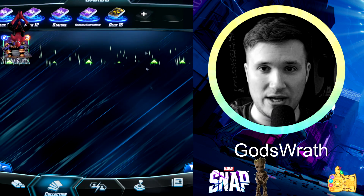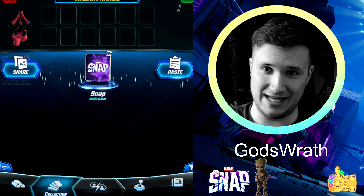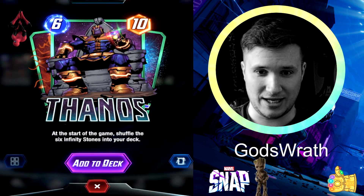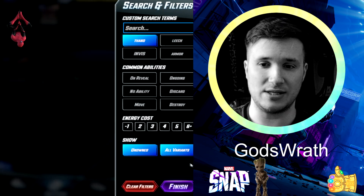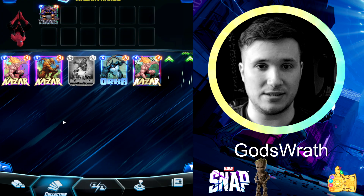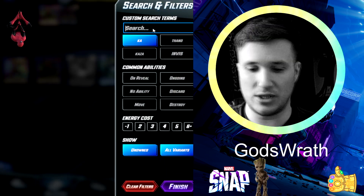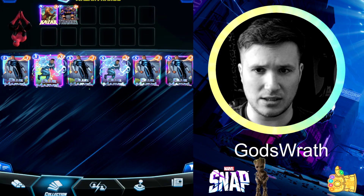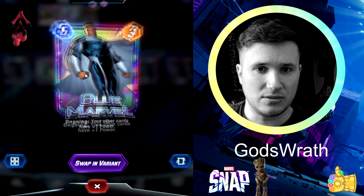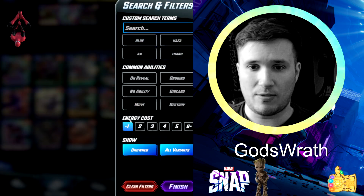We're going to start off — what are we going to call this? Our Kazaa Thanos. Just making it as easy as possible. We're going to go with Thanos, of course, into the deck. We're going to use the good old Savage Land version, and we're going to use Blue Marble as well, probably. Let's bring in Blue Marble here. I don't even know which one is what now — it doesn't matter. And then we're going to go into our 1-cost cards.